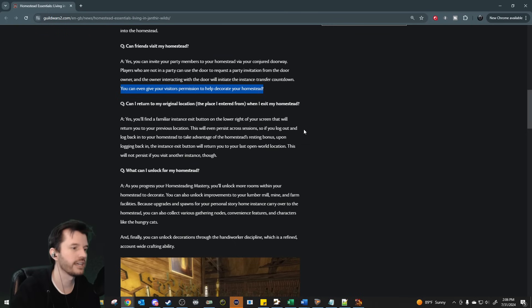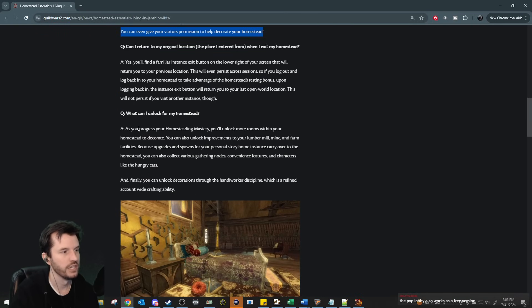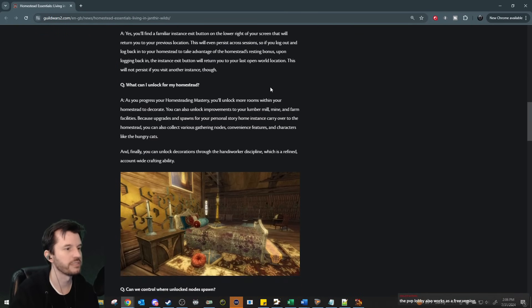What can I unlock for my homestead? As you progress your homesteading mastery, you'll unlock more rooms within your homestead to decorate. You'll also unlock improvements to your lumber mill, mine, and farm facilities. Because upgrades and spawns for your personal story home instance carry over to the homestead, you can also collect the various gathering nodes, convenience features, and characters like the hungry cats.